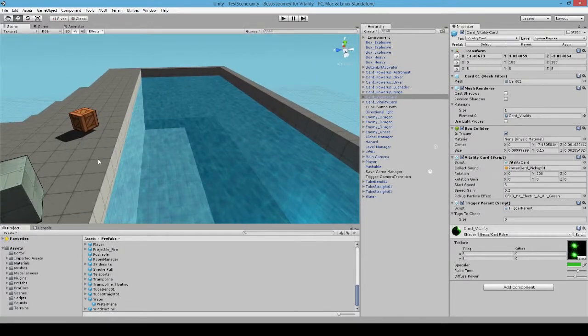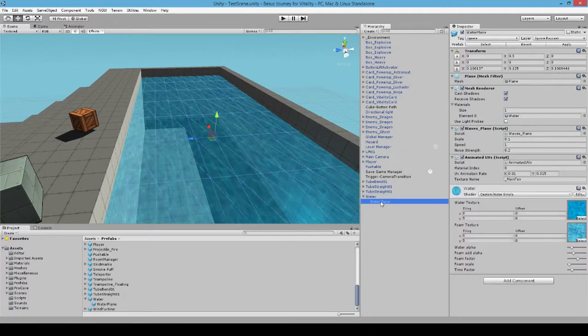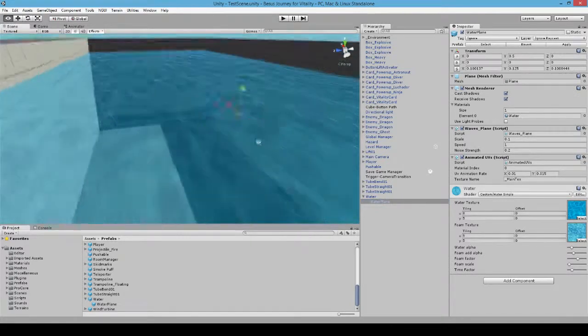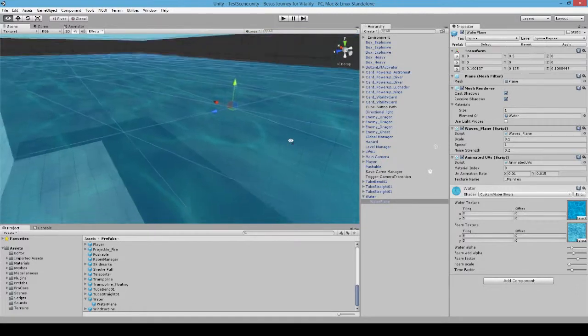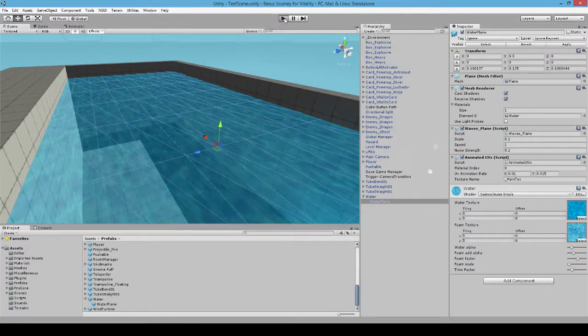I just recently did this one — in fact, this morning. My water is no longer just a box; I actually have a box with a plane on top of it. The reason I'm using a plane is because I do have a wave script which will actually manipulate this plane so that it looks as though the waves are moving, or that the water itself is moving, instead of just having a solid box.